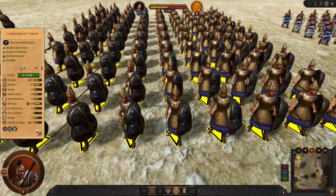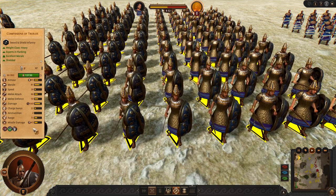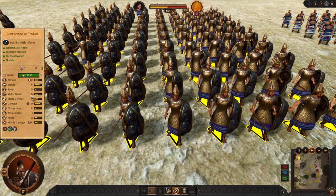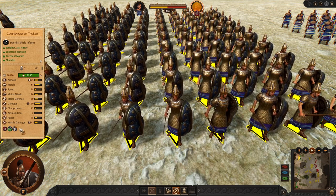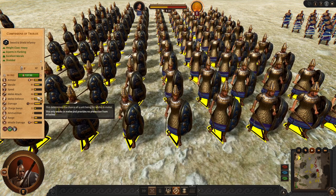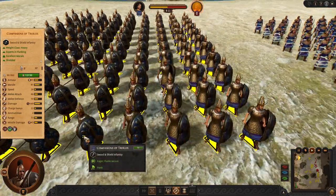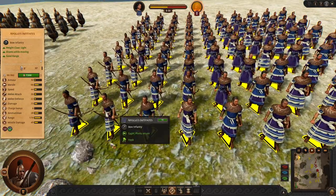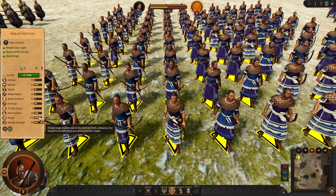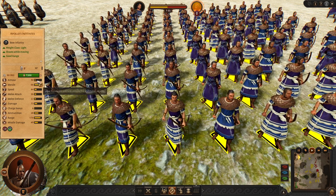To support their flanks you can use Companions of Troilos. They are pretty good against spears and any lower-tier units. You need to be a little careful because they are very slow, but if you support them, they are able to hold enemy units for quite a while — so these are pretty late game units. Next, we have Apollo's Initiates, a very good late game archer unit with standard range, good damage, and pretty good speed because they are lightly armored.